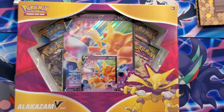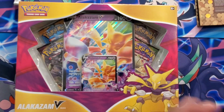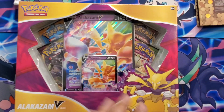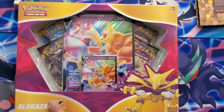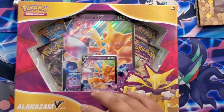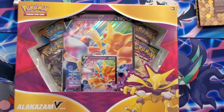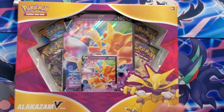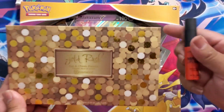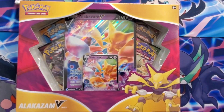Hey, welcome back to Jaynest Toys! If you are new to the channel, please hit that subscribe button, hit that like and share. Today we'll be doing another pack battle with the Alakazam V box. I'll be battling Jace — say hi to the camera! Jace is here again, finally. It's been a while. So if Jace beats me today, Jace can put makeup on me.